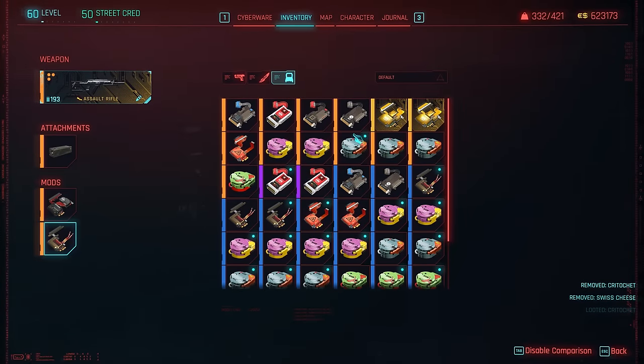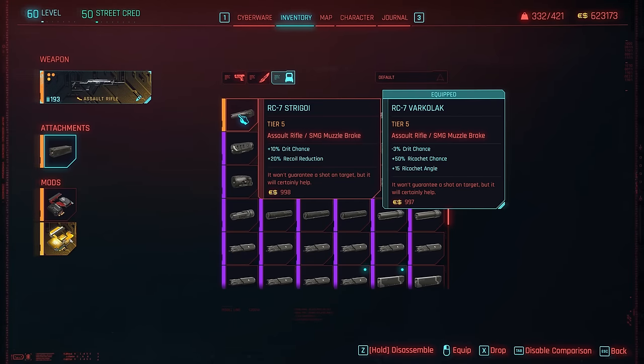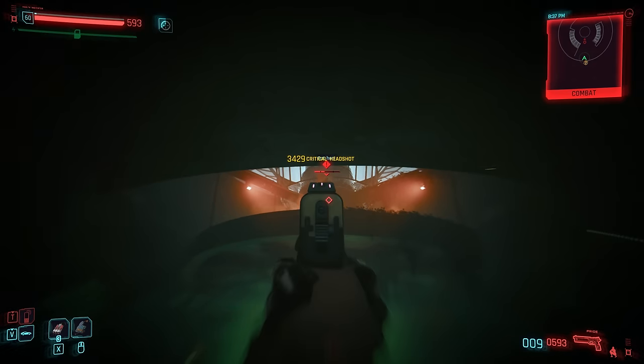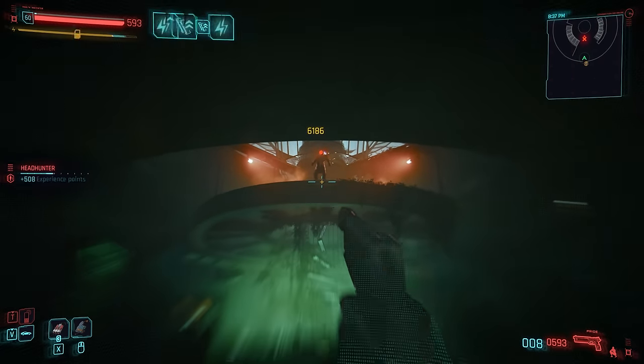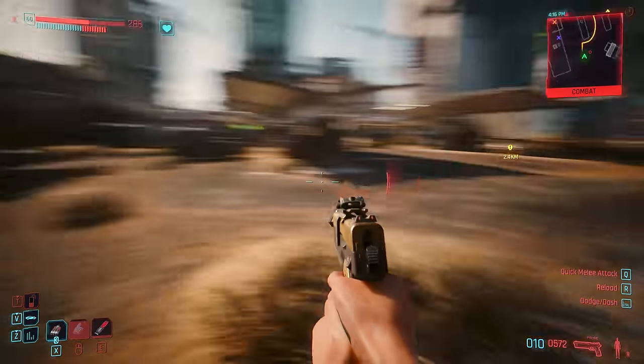Not just moddable with distinctive weapon mods which we'll discuss, but also with scopes, muzzles and silencers. Indeed, bar for a couple of very special iconics, power guns are the only gun type which we can use for stealth, though netrunning and throwing knives also make for excellent tools in that camp.